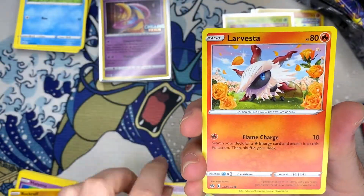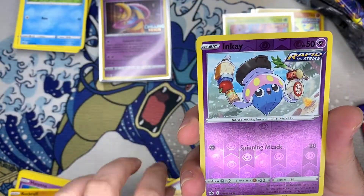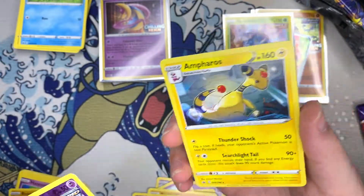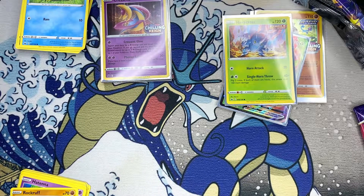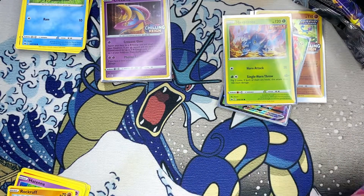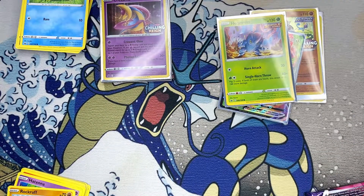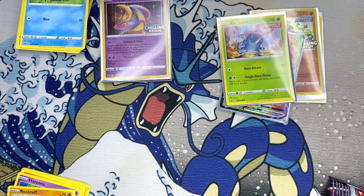Let's see what else we can pull — it's Rockruff, Gastly, Inkay, Incineroar. That's pretty cool. Always like to see the Gen 2 Pokémon get some love. Here are some more code cards for you guys.